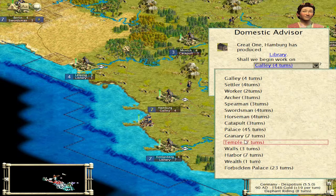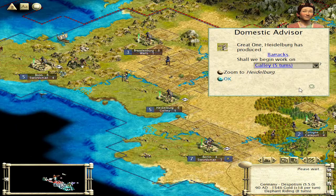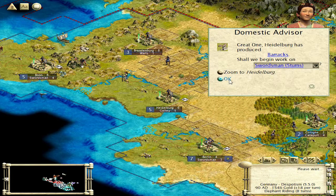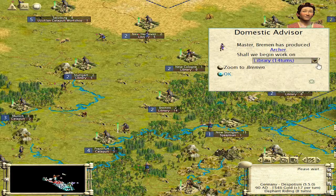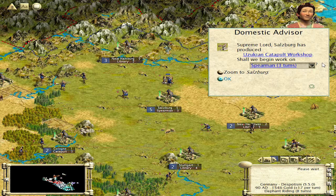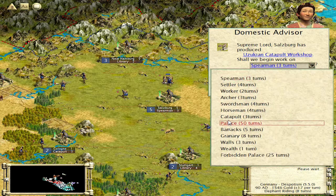Let's go with swordsman again. So when the wars happen, generally the turns take a long time. In late games, I found some where it's like been half an hour between turns, but planning on cutting it all out, so don't worry about that. So that was an archer. So we want to build another settler in here.